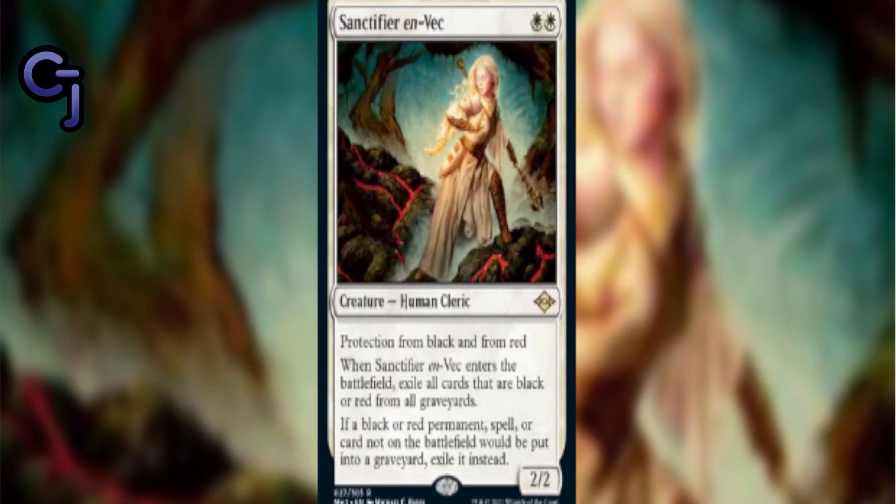Sanctifier en-Vec is a human cleric that costs two white. It has protection from black and red, and when it enters the battlefield you exile all black and red cards from all graveyards. If a black or red card would go to the graveyard from the battlefield, it gets exiled instead. It's a 2/2, making it a hate bear. This is a great card for humans against Dredge because it shuts down the entire Dredge strategy.